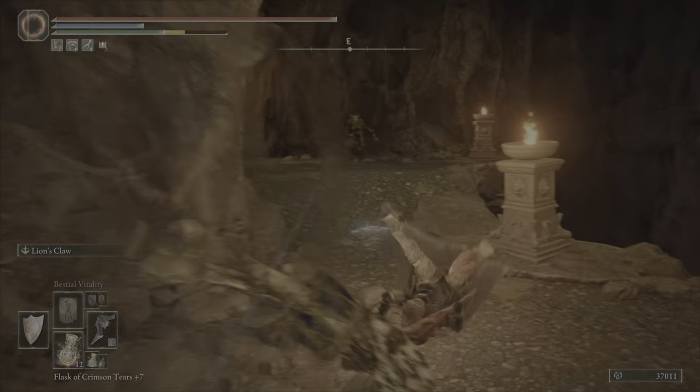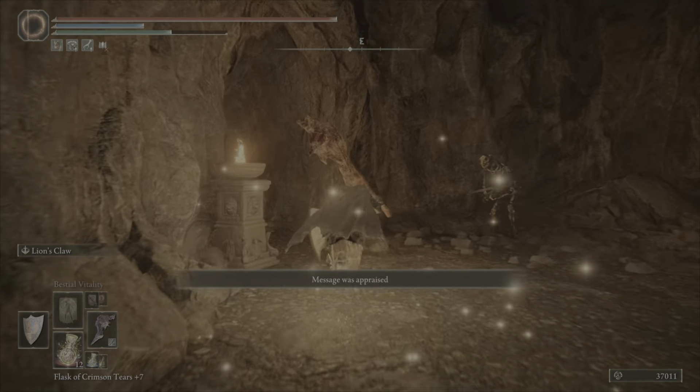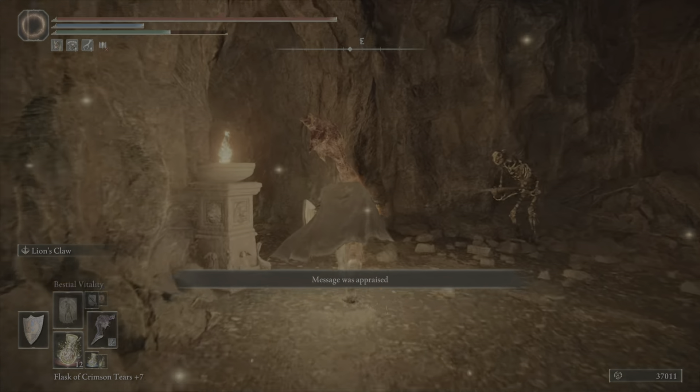Hey guys, gonna show you the quickest way through to the Dragon's Pit boss — nice and easy, don't even have to fight anything. Follow the path straight down; you will be jumped on, just do a couple of rolls.